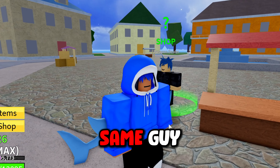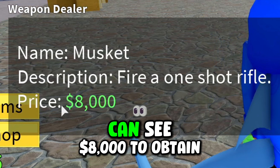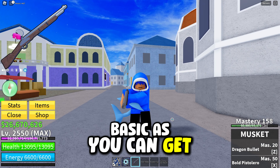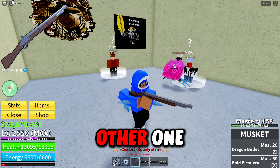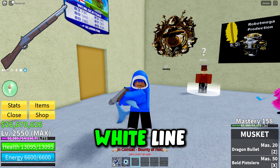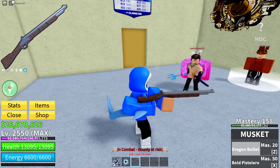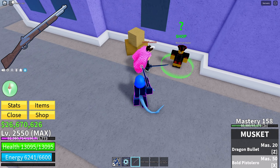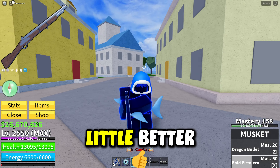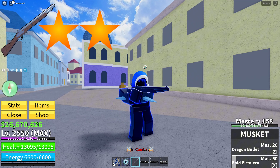A lot of guns are from the same weapon dealer. Next up is the musket, which costs $8,000. It looks about as basic as you can get, but it does have more attention to detail with the effects compared to the slingshot's white line. The Z ability is Dragon Bullet — just a tiny little explosion. The X ability is Bold Pistolero — it puts a little tornado and gets the enemy launched in the sky a bit. I'm going to give the musket a two-star rating.